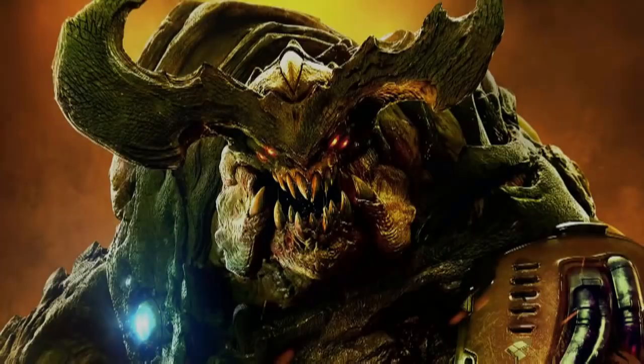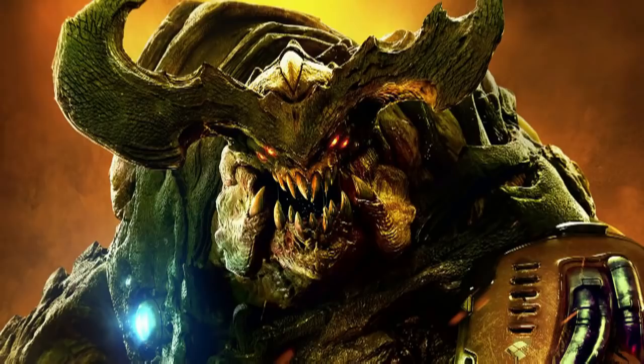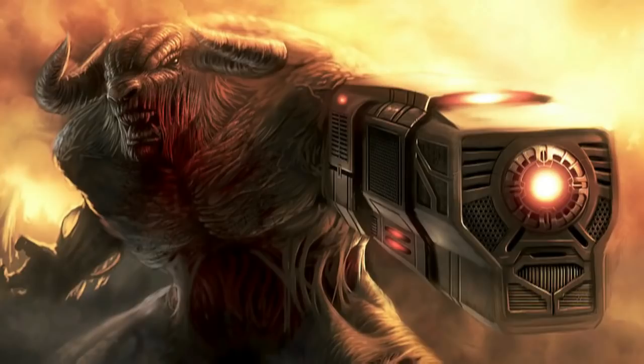The Cyberdemon — half-unfeeling machine, half-raging horned devil — witness what will be unleashed on Earth. One of the most powerful enemies in the Doom series, it is a tall, muscular creature with the appearance combining a minotaur and a machine. It also has dark horns, a cybernetic right leg, and a large rocket launcher on its left arm. Some visible wiring can be seen on its lower torso, and some patches of metal and wires on its right arm.